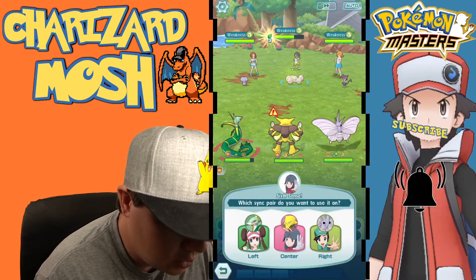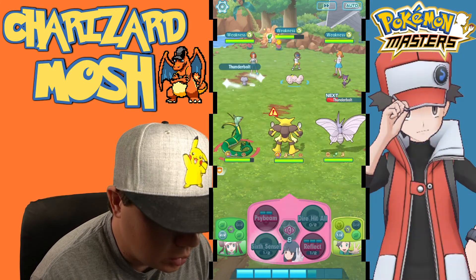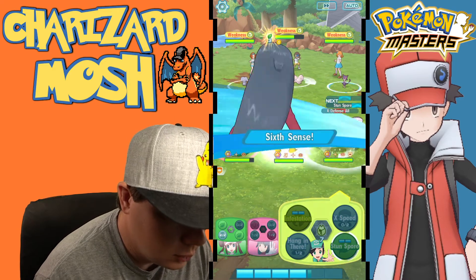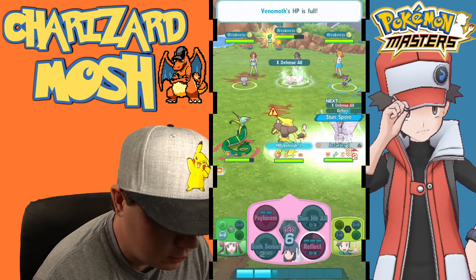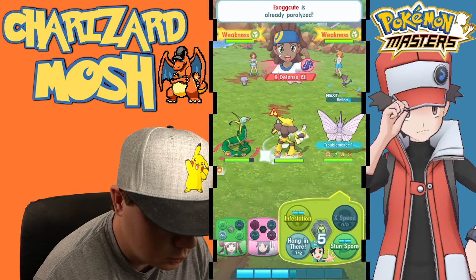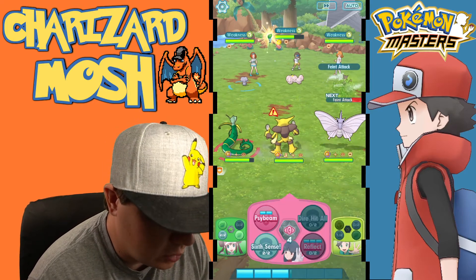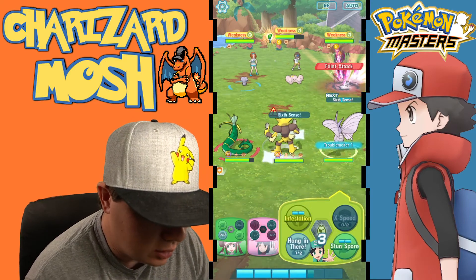We'll go ahead and use Stun Spore now and see if we can trigger Troublemaker 1. Its special attack can be increased a little bit more. Let's paralyze everyone else around here. The voice acting is very good — by the incomparable Miss Lizzy.